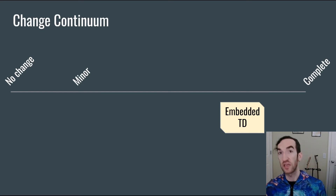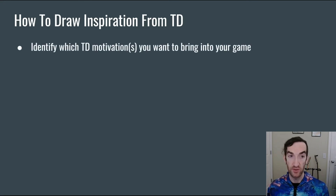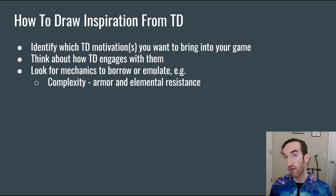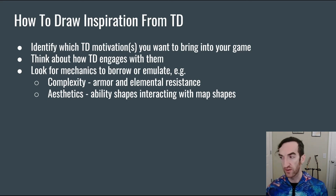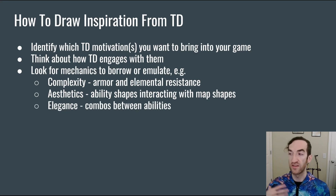There's one more step I'd like to talk about, and that is just drawing inspiration from tower defense, even if you don't actually use any of its mechanics. As with embedding a tower defense into your game, I would suggest that you start by identifying which tower defense motivations you want to bring into your game. Then think about how the tower defense genre engages with those motivations, and look for mechanics that are part of that engagement to borrow or emulate. For example, the complexity motivation is engaged with strongly by armor or elemental resistance, so you might borrow some of those concepts if you want more complexity in your game. Tower defenses engage with aesthetics by having the tower attack shapes interacting with the map shapes strongly, so you can think about the way that the shapes of your abilities interact with the map shapes in order to bring the player's focus to the map space in a more direct way. Or if you like the way that tower defenses engage with elegance, you might look at the way that towers can combo together to make a defense that is stronger than the sum of its parts.